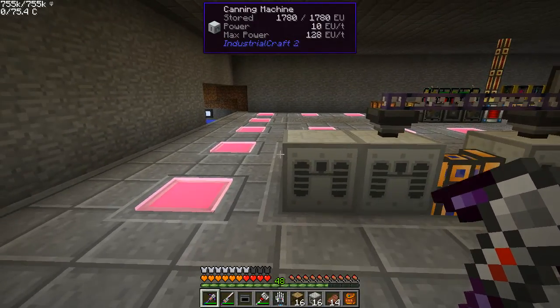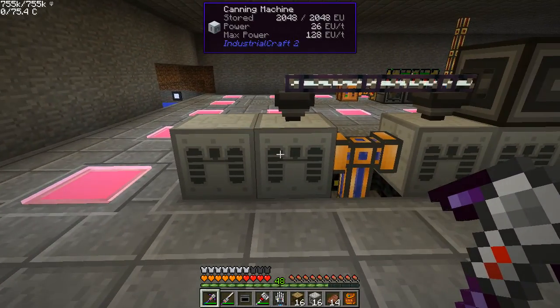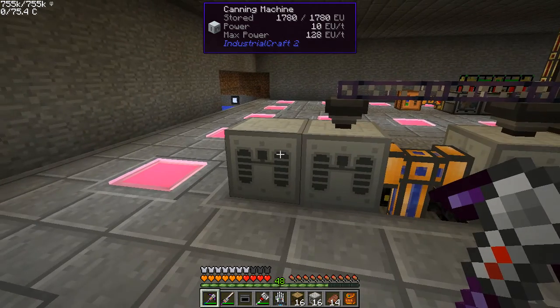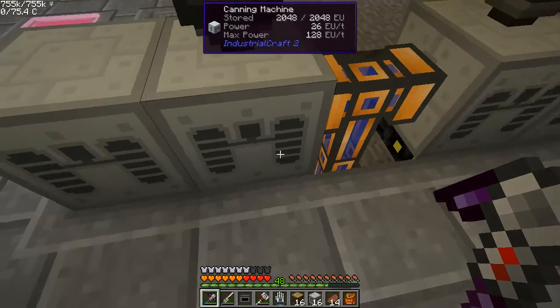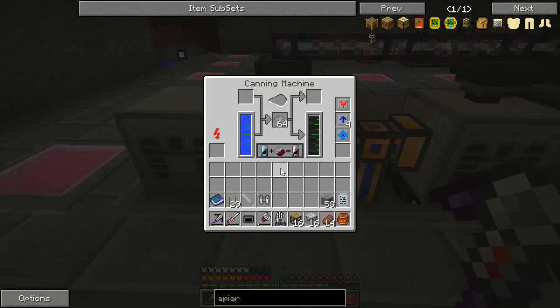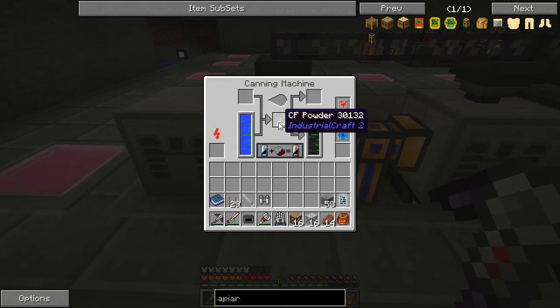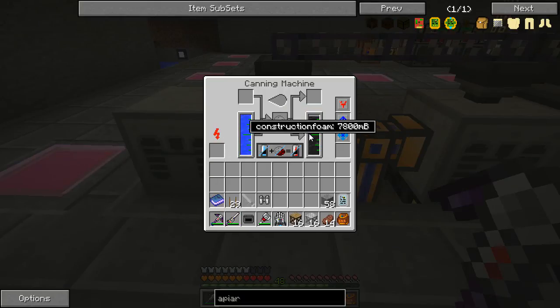So what's changed with construction foam? These days it is now a liquid. I have this set up with these two canning machines here. Water comes in to this one and we have it set to this fluid enrich mode. So what happens is you pipe water on one side, you have CF powder in the middle, and then it will output this construction foam liquid.